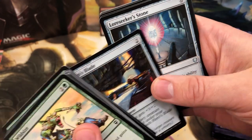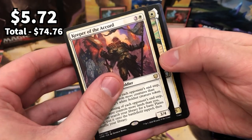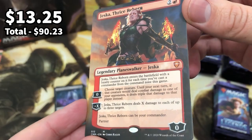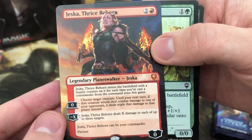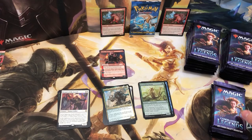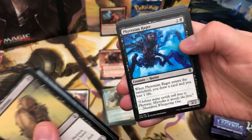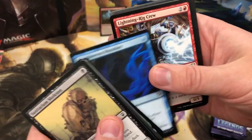Lore Seeker. Stone and Keeper of the Accord is the rare for this one — nice little 1/1 human soldier creature creator. Hamza Guardian of Arashin. We've got Jeskia Thrice Reborn — that is wicked, beautiful, so we've got that borderless planeswalker. That is some lovely stuff. Mythic — that is beautiful. We've got the rare Scrounging Bandar. So we've got our first mythic and our first and probably only borderless card. Something I really want to get in this set is those foil etched cards — they look absolutely incredible. Rupture Spire.